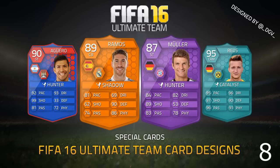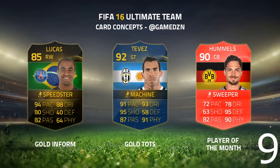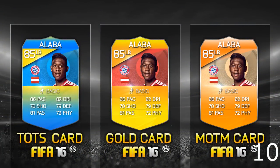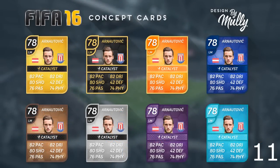A lot of people have gone with the shield shape. Here we've got DGV, who's gone with some nice looking designs. The red and blue card is a bit hard on the eyes, but the others look quite tasty. These three are actually some of my favourites — from game DZN. The Team of the Season Tevez, the Lucas in-form, and the Hummels. Then there are some more, but this designer has just left his logo with no social links, which is frustrating.